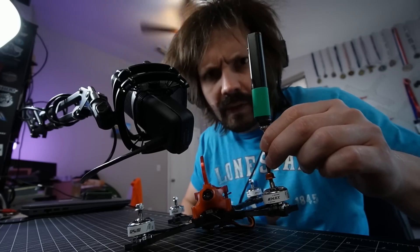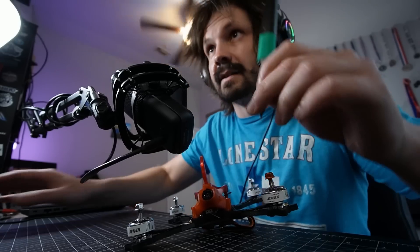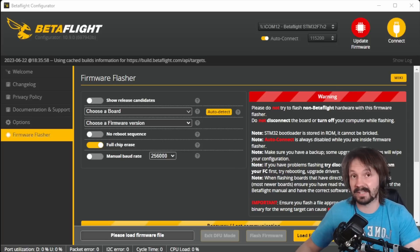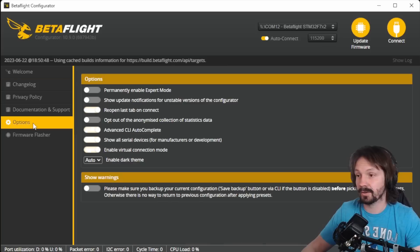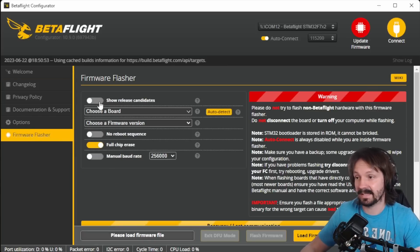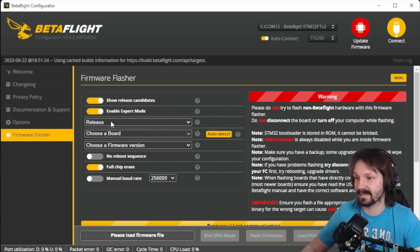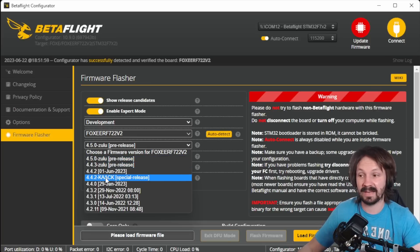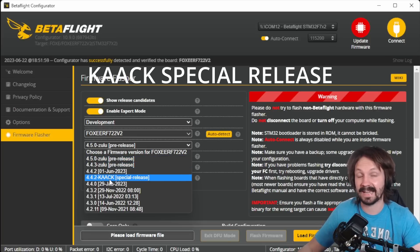First of all, you do everything here at your own risk - even watching this video is quite dangerous. Of course you need the latest Betaflight configurator, which is 10.9 as of today, or you can use configurator 10.10 development build if you're feeling adventurous. Go to the Options tab and permanently enable expert mode, then go to Firmware Flasher, activate 'show release candidates', enable expert mode, and select 'development'. Then you can auto-detect your flight controller.